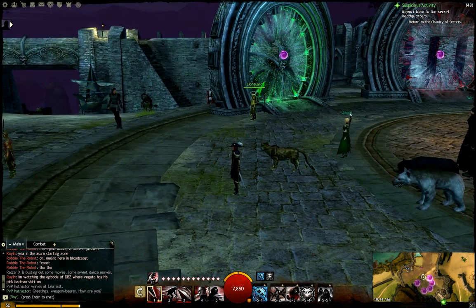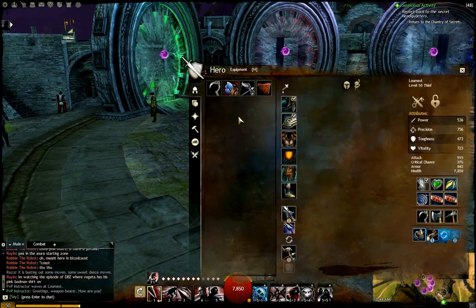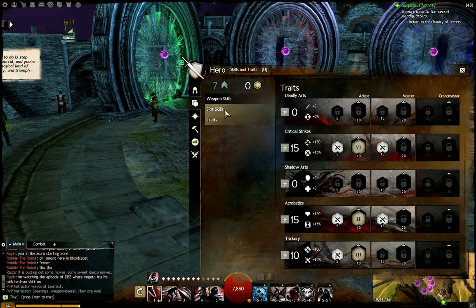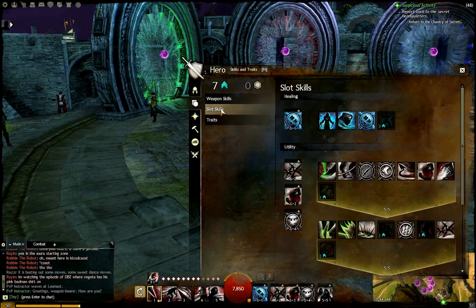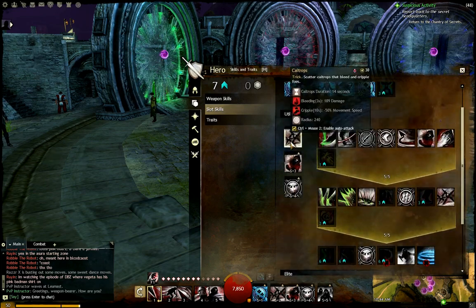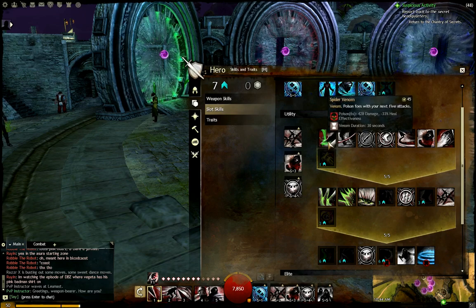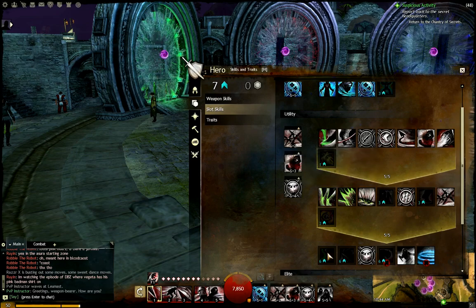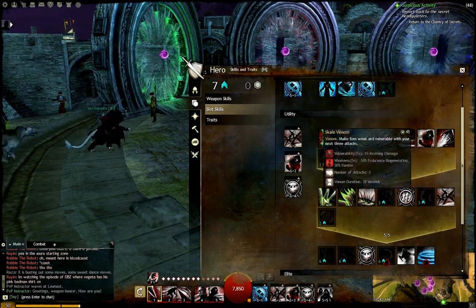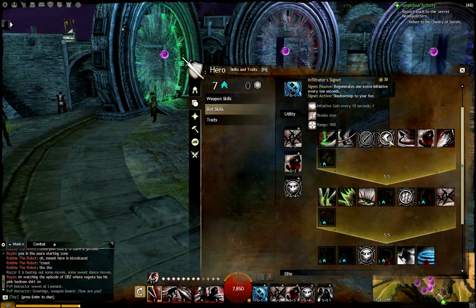Another thing I wish I had known when I was leveling: if you know exactly what levels you're going to get skills and traits, that can make a huge difference. You want to save up your skill points at first for when you start to unlock these utility slots. You get these at levels 5, 10, and 20 respectively. So make sure that you have enough points, and that you're putting them in efficiently.